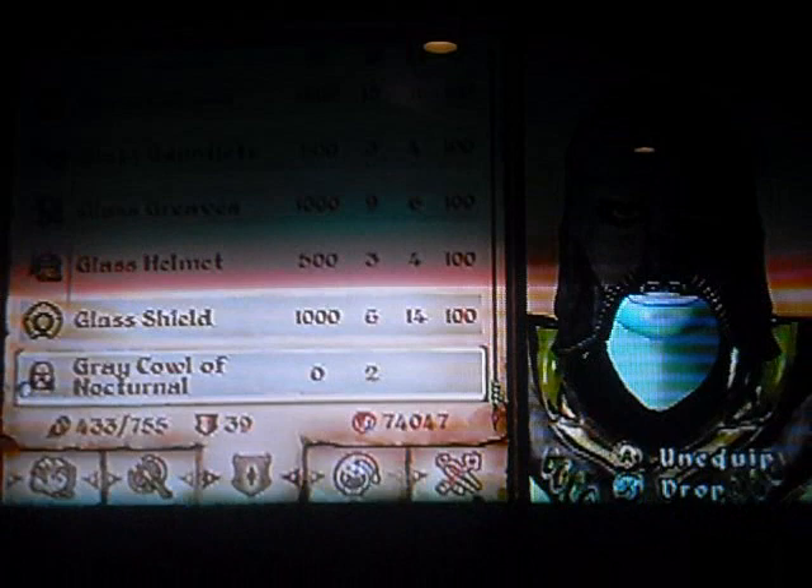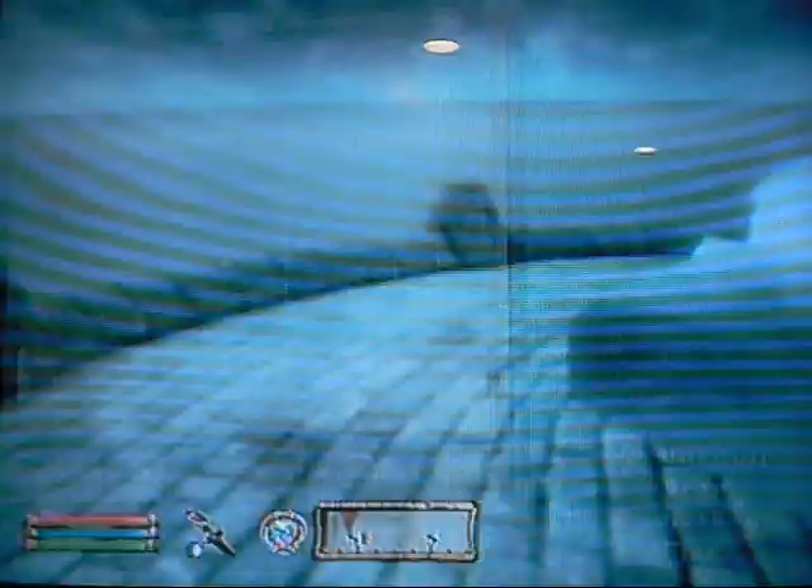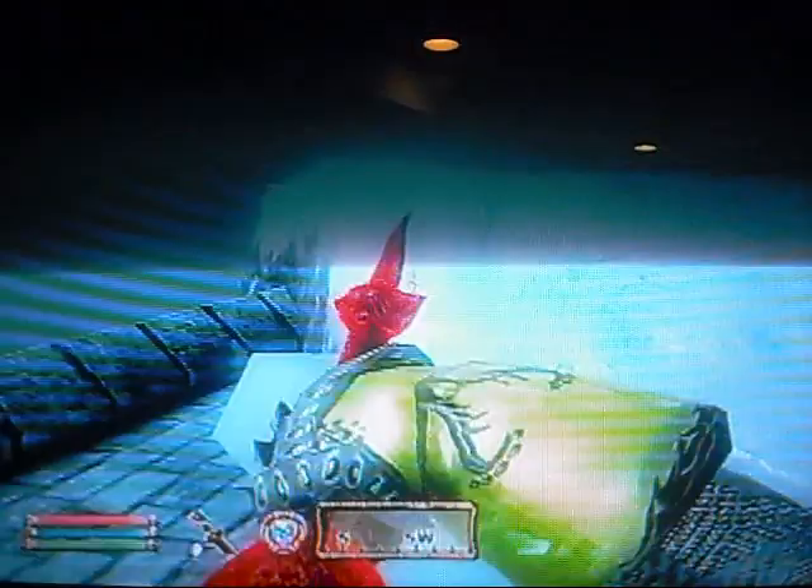Today I'm going to show you how to get the Gray Cowl of Nocturnal, or that mask the Gray Fox wears. Since I already have a mask, there are two ways to do this. I'm going to tell you how to steal it, but the other way is just to beat the Thieves Guild, which is pretty easy.